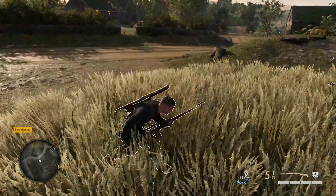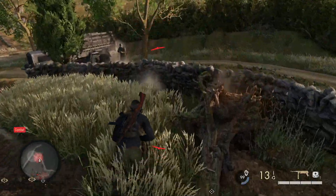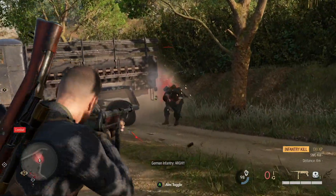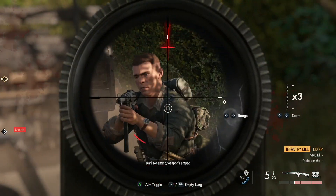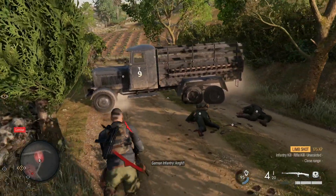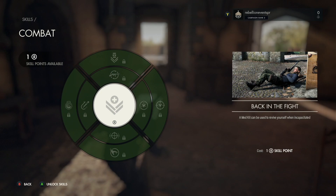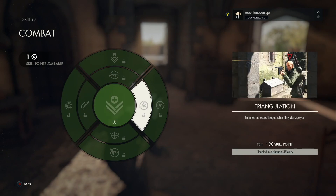Picked-up weapons now have much more limited ammo, so when you run out you're basically back to your regular guns. As well as weapon customization, Carl himself can also be customized. There's an expanded experience and skill unlocking system, so you can push Carl's own innate abilities in a particular direction to match your style of play.